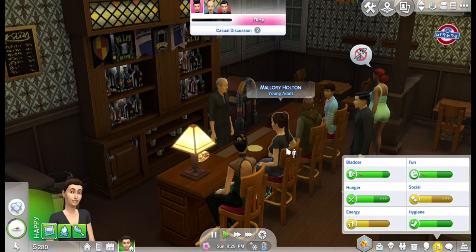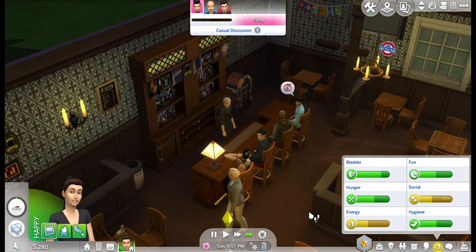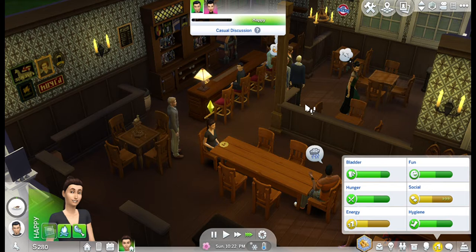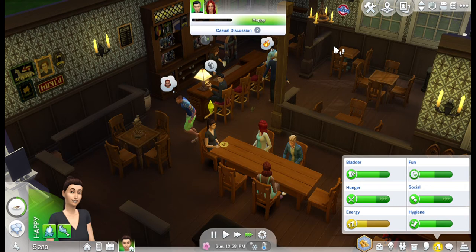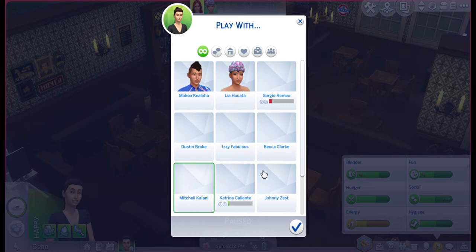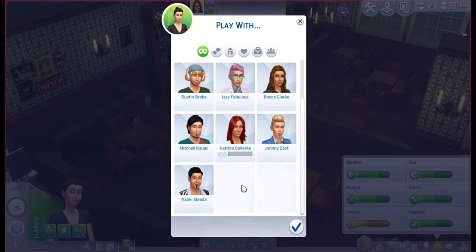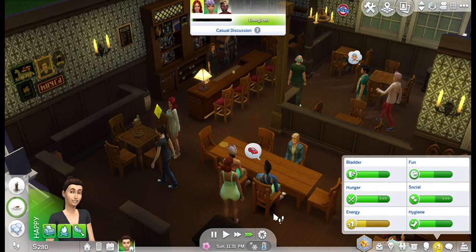Alright. You need to grab another serving of that so that we can fill that hunger. My favorite thing that happens sometimes in these rags to riches is that I get an inheritance — and then it's like cheating. I found that fun is like the most difficult one to keep up. But maybe I can play a game with someone — we'll play with Katrina Caliente. The Caliente family is pretty prominent, I think they live in Oasis Springs. Okay, good — that does fill the fun need.